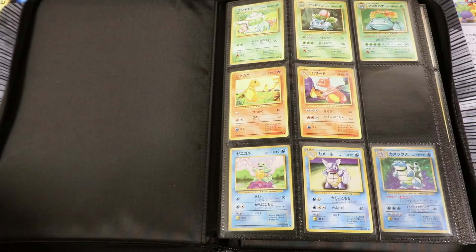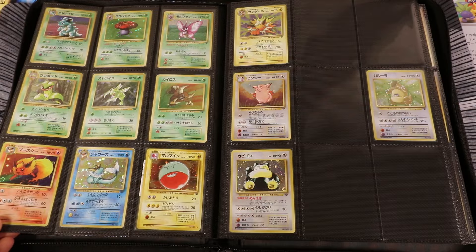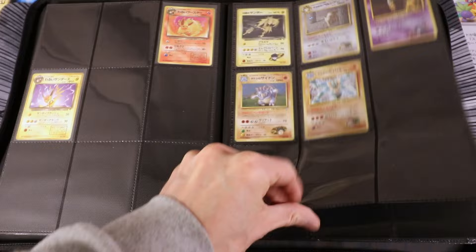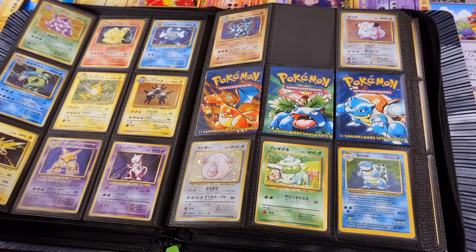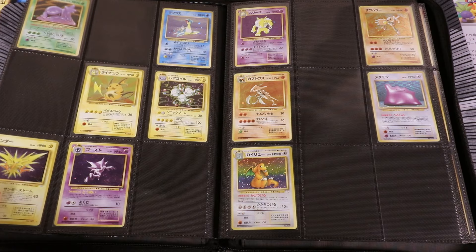In here we have a whole bunch of — well, at least the first part of this binder — it's a whole bunch of old school Japanese holos. We got Base Set, then Jungle, Fossil, Rocket, and then I have a few less for the Gym sets and going into the Neos, I also don't have that many. A few more over here, some 151 as well, but these are all cards I've had. A lot of these since 2015, 2016, some since 2021, but they've been here for a long time.